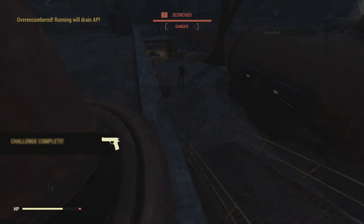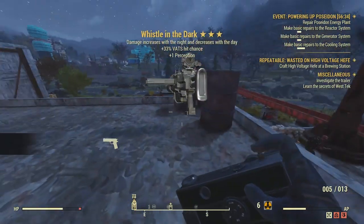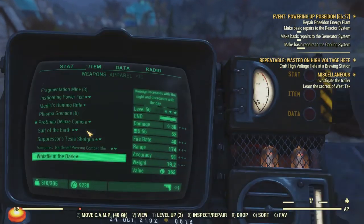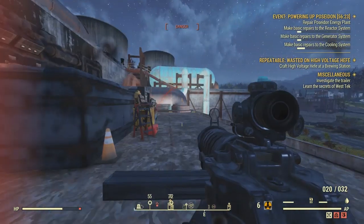For this video, it's going to be on how to get the Whistle in the Dark, which is the brand new Survival Weekly Challenge weapon. This is going to cover what it is, how to get it, an easy way to get it, and whether it's actually worth it or not.